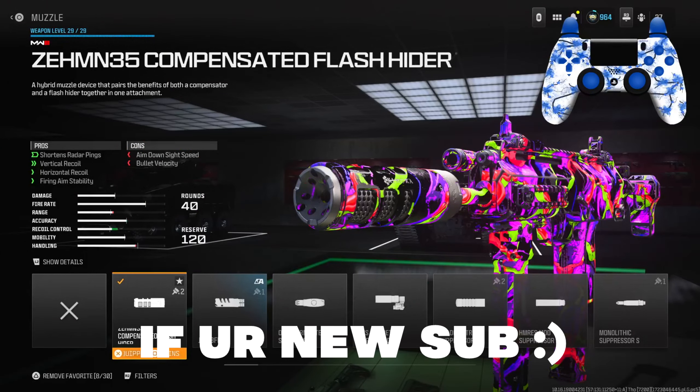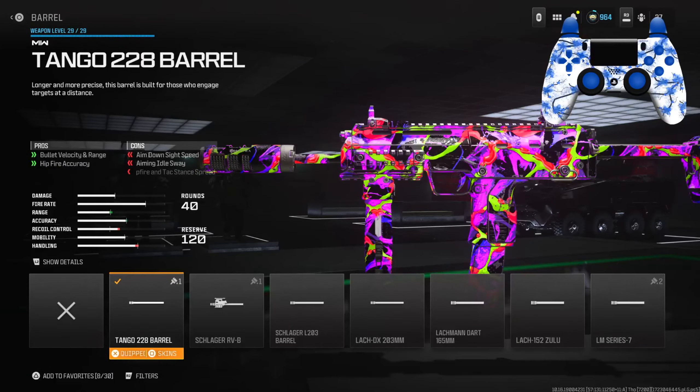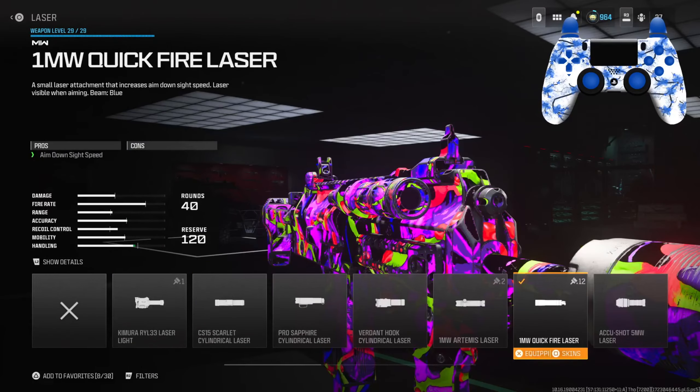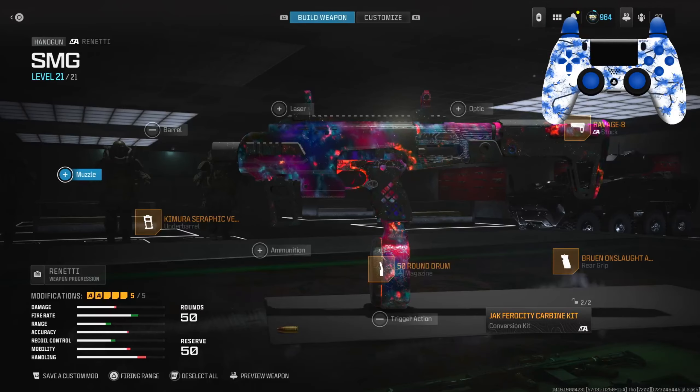For the muzzle I had the Compensated Flash Outer for the shortened Raider, giving vertical recoil control, horizontal recoil control, as well as firing aim stability. For the barrel I had the Tango 228 barrel for bullet velocity, range, and hit bar accuracy. For the laser I had the 1MW Quick Fire Laser for ADS speed. For the rear grip I had the ZLR Combat Grip for gun kick control as well as recoil control.